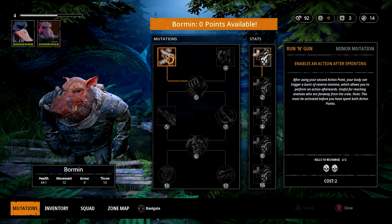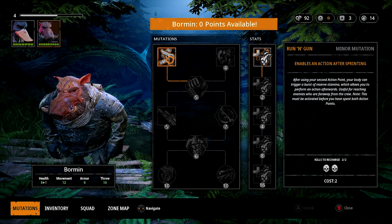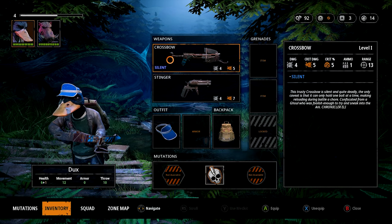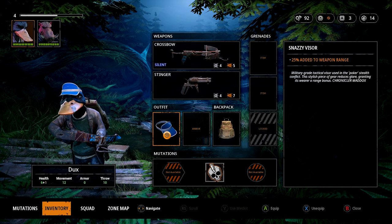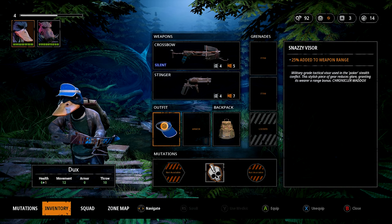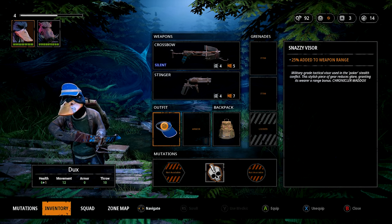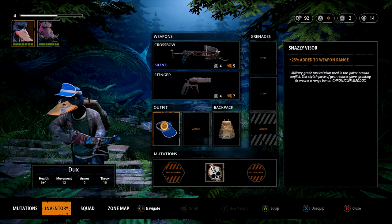Ducks has got a new little visor - a military grade tactical visor used in poker stealth conflict. This piece of gear reduces glare and grants a range bonus, getting an extra 25% added to his weapon range. Not so bad.